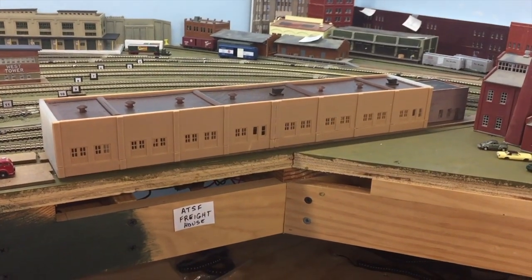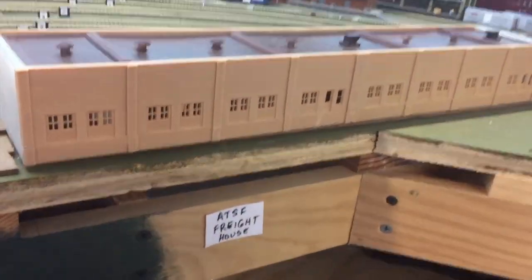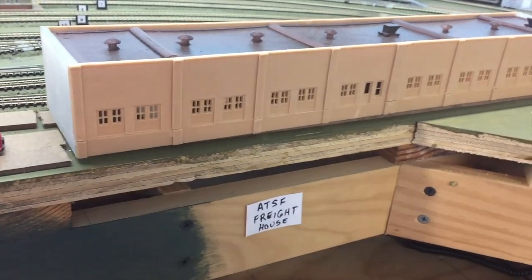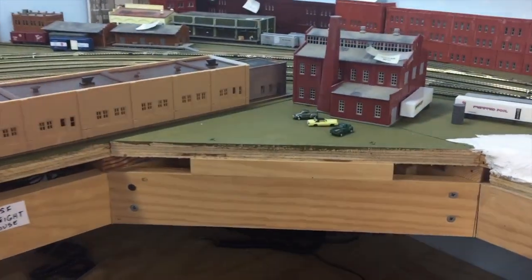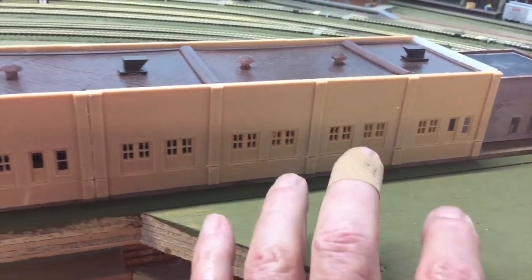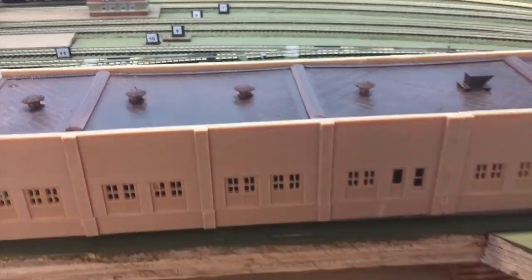Here we are back at the Santa Fe, or ATSF Freight House, and you'll notice it's really right here along the edge of the table. This was put in after I had started building the layout, and I can put a few trucks here but there's nothing that can go here because I just kind of ran out of room.